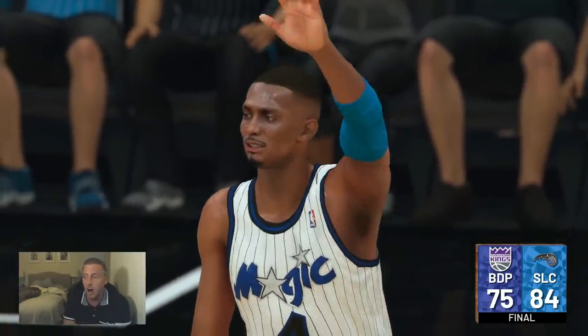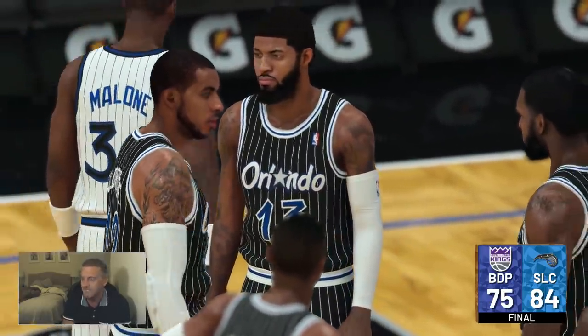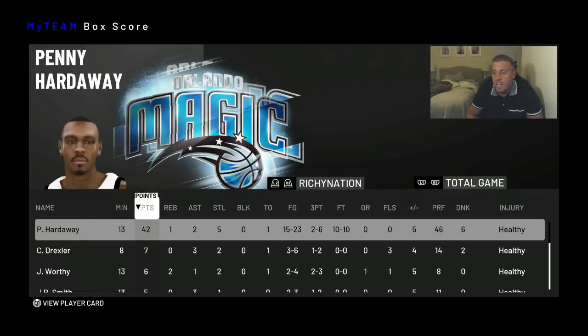Alright guys, that is going to be the game. Penny Hardaway took over in that fourth quarter. When we were feeling down, when we were feeling like things might not be going our way, he just came in and took over like a leader does. He definitely stuffed the stats. Checking out the stats: 42 points, 1 rebound, 2 assists, 5 steals, 15 and 23, shooting over 50%. Two of six from three — that was more just because the looks weren't great. He got 10 free throws, definitely gets those fouls. Six dunks — so you know he's a high flyer. I like this card a lot. His shot is faster, it's just smoother.